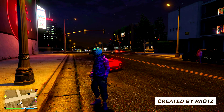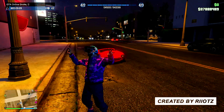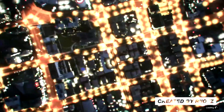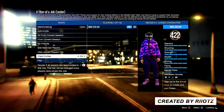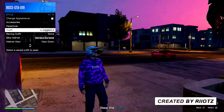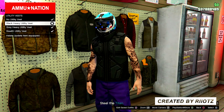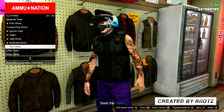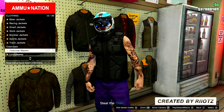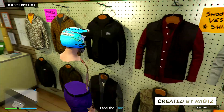The bonus glitch is going to allow you to get an invisible torso and back. First, start up any job and make your way to any Ammu-Nation. Once you're there, go to Tops, scroll down to the bottom where it says Utility Vest, and put on a black utility vest. Then go all the way down to Overcoat/Blazers and select no top. As you can see, I now have no arms and no back. That is how you do this bonus glitch.